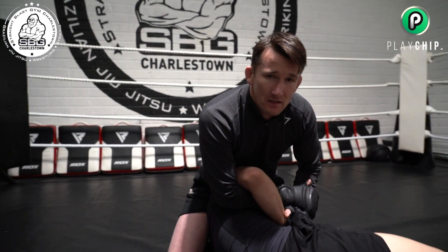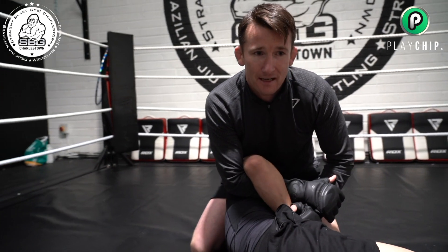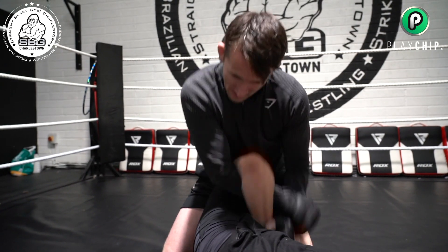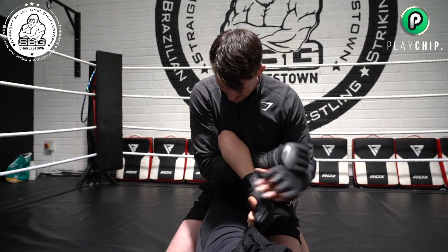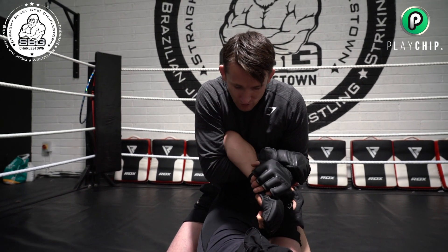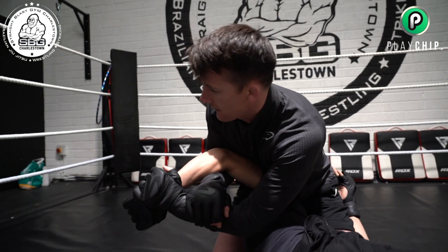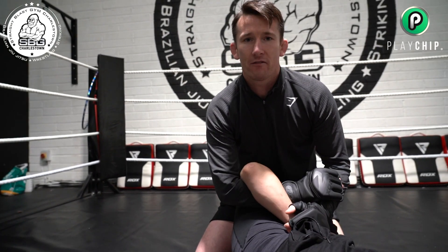On the kimura, guys — this is it. Obviously it's a very basic move, so it's great to see that it works at the highest level. He locked up the arm, pulled the elbow to the chest, kept everything really tight, brought the wrist over the ribs, and locked up that shoulder lock. Very, very nice finish.